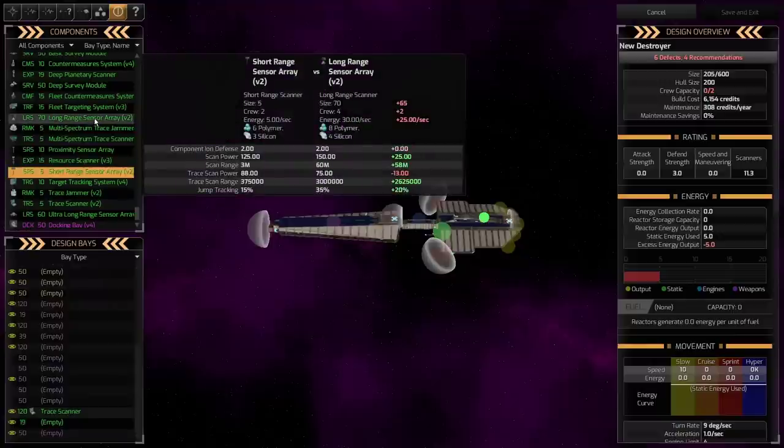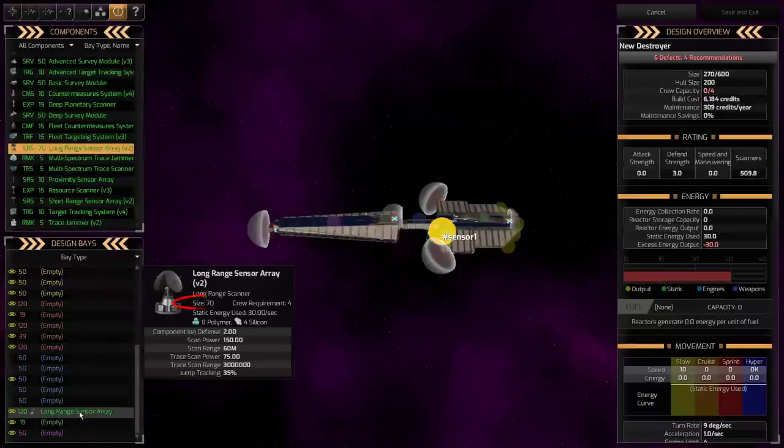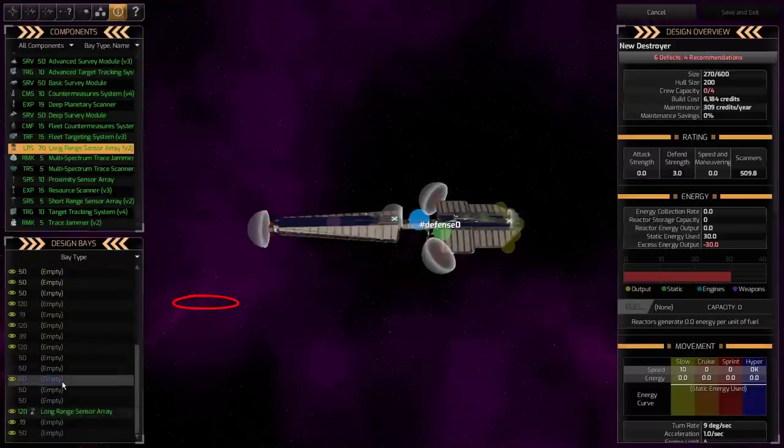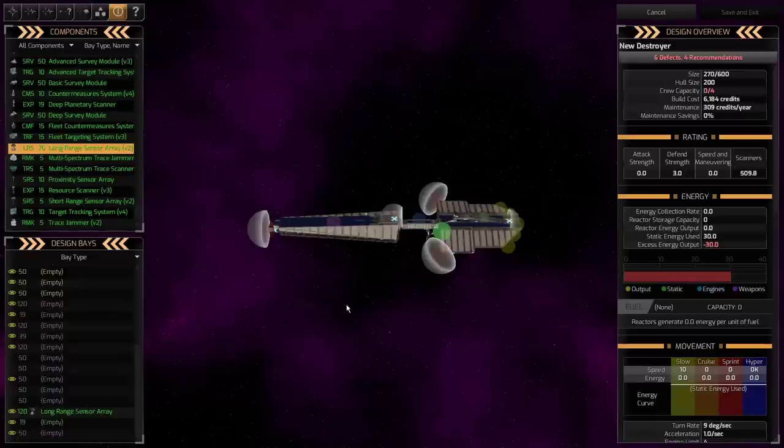The last one is the long-range scanner. There are a bunch of them; I'm picking a tier five version two. It takes up 70 space, so we really don't want to put these on destroyers or small ships. They do work well on explorer ships, particularly if you've explored most of the galaxy and want to keep an eye on your enemy. I recommend plopping explorers in various places on the perimeter or near your enemy's home colonies, so you can see what's going on. They can look through multiple systems and give you a wide view of everything around you.